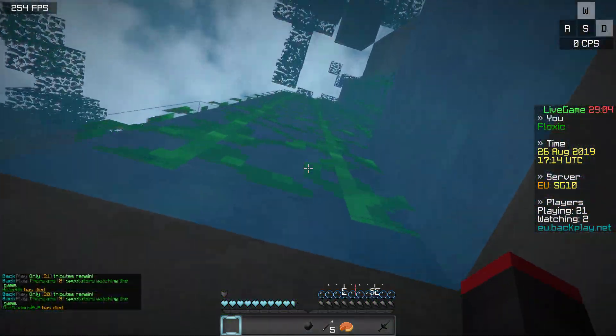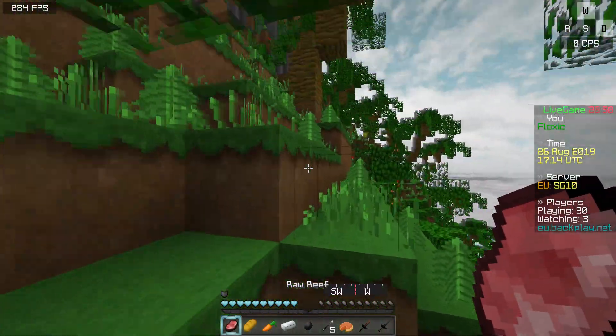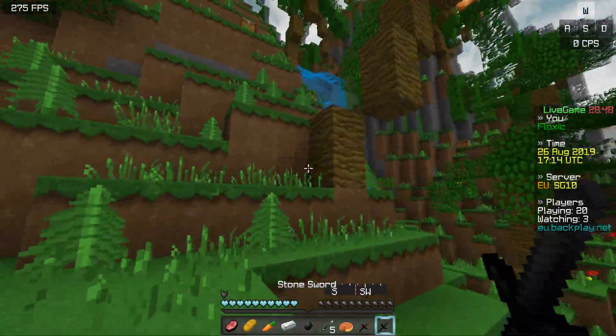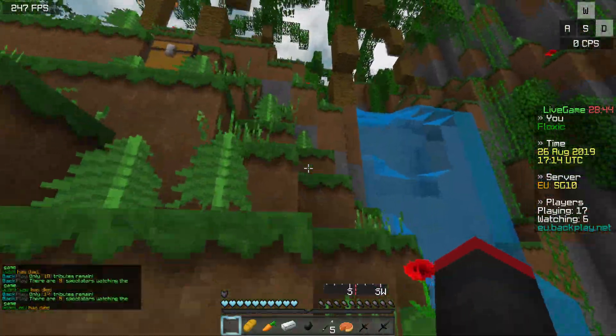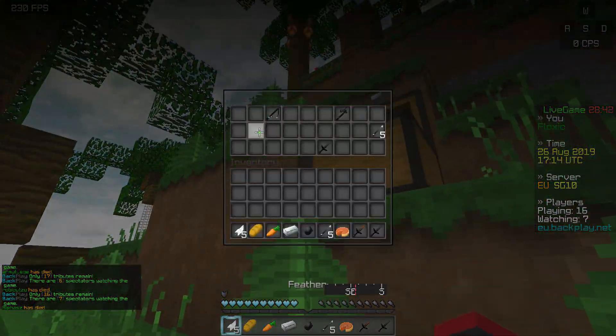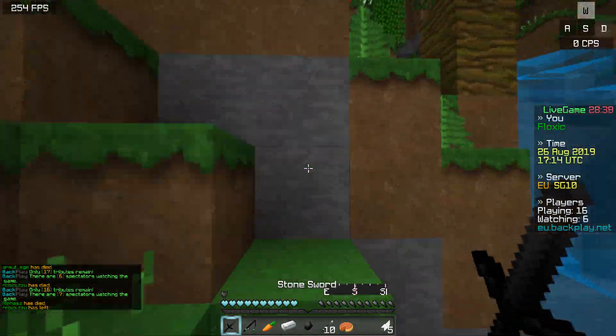Oh my god, we just failed — we're using like an ice pack on a tropic map, so that's kinda funny. Yeah, let's make our way up this mountain here. We've got three chests in the waterfall. I think one or two of them are tattoos. I'm not too sure, but at least one, so that's pretty nice.